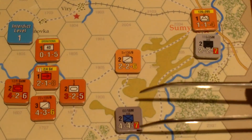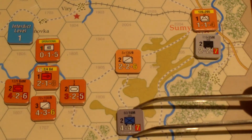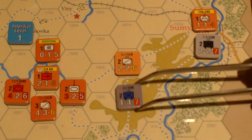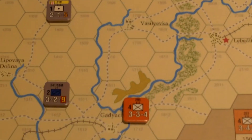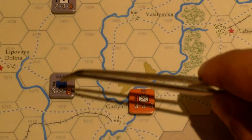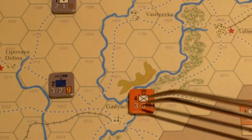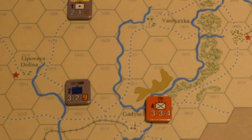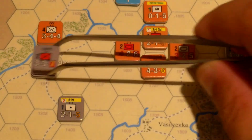16th Motorized will just move up here. Assuming this unit might want to pull back on their turn, not sure what this unit should do — it can just come up here and block, or just stay here. If this unit pulls back, it can follow. It can stay near Lipovia Tolina. So the big question is what to do with 9th Panzer — we said we had 10th Motorized in there.